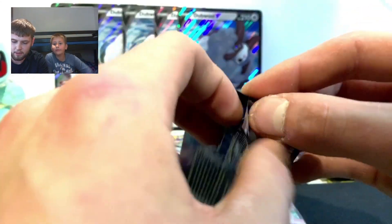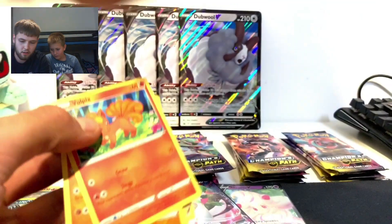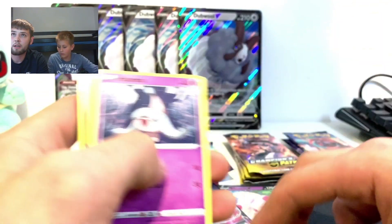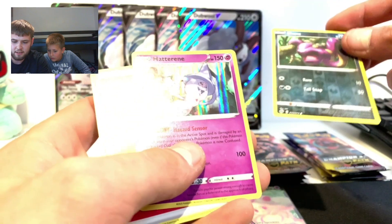So if I can get some good luck now... Pokeball, Rookidee, Kakuna, Hatenna, Inkay - oh reverse holo Ekans! And Hatterene.